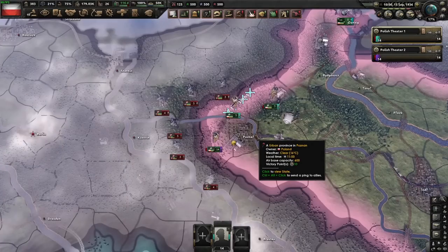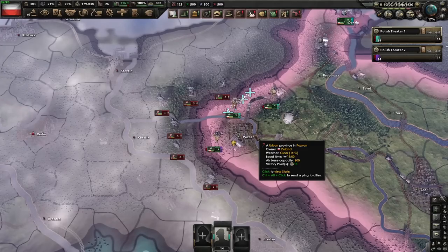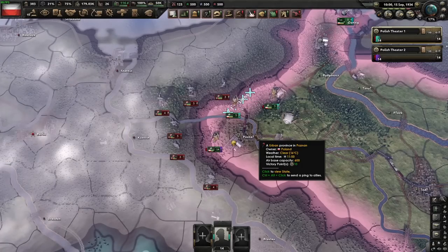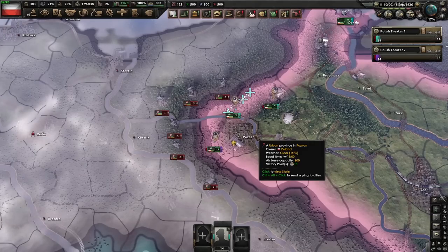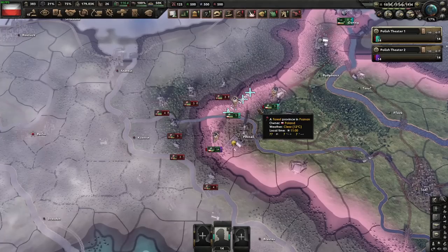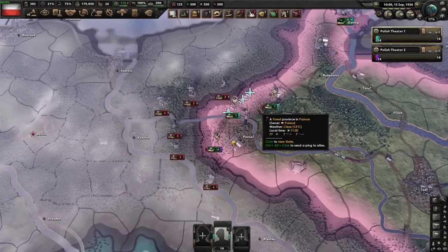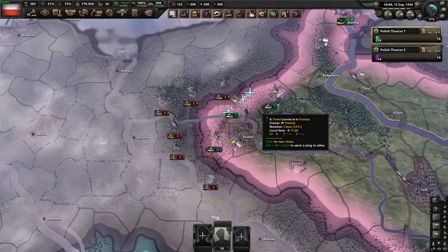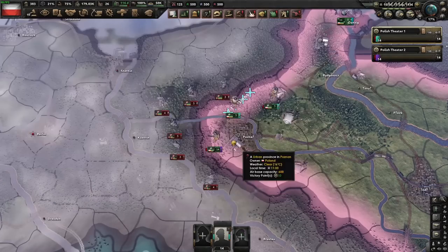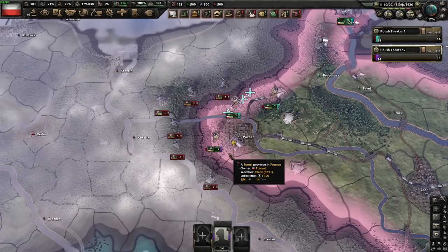Anyways, to recap: maintenance companies. The reliability bonus doesn't really do much and definitely does not impact recovery. The equipment capture ratio is very finicky and can be anywhere from 50% to 150% of what it's actually supposed to be - I find it tends to be 50% of the stated value. So I don't think they're very worthwhile, maybe if you've overproduced support equipment or as a small nation who needs equipment. But generally speaking, they aren't very worthwhile, because remember - they don't help you win a combat. They are strictly for after you've won a combat. Thank you for watching, and I'll see you guys next time.